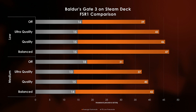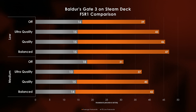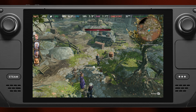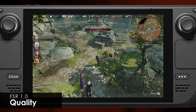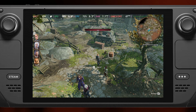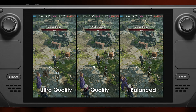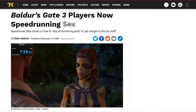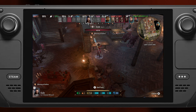How does FSR improve things? At low quality settings, moving from native resolution to the ultra quality FSR setting instantly buys us an additional 5 frames, or 13%. Going from native to quality mode is a 7 FPS improvement, and going down to balanced gets us almost 9 FPS. With medium quality settings, things are even better: ultra quality gets us 6 extra frames, quality mode unlocks 9, and balanced mode gets a whopping 11 FPS. Unfortunately, Larian Studios only gives us access to FSR 1 for now, which is far inferior to FSR 2, so retweet me asking the devs when they're going to update the game with FSR 2.